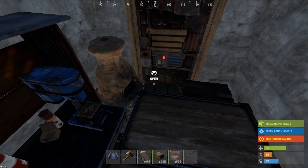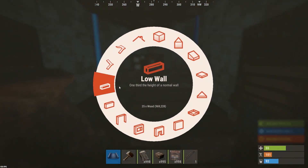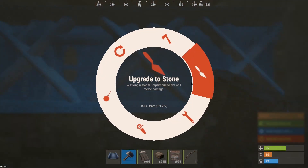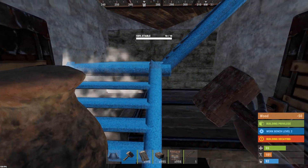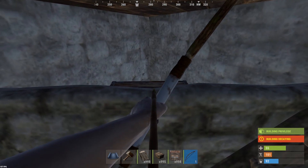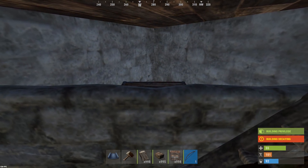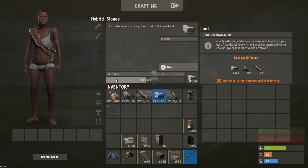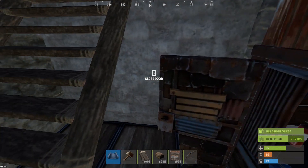Now everything is placed, we're ready to seal off the TC room and make it unlootable. Put a code lock or key lock on depending on if you're in a group or solo. Then put the low wall down and upgrade it to stone — it can only be stone, because if you upgrade to sheet or higher the TC will not be lootable. Sheet the roof as well, otherwise you won't be able to loot the TC. You can store upkeep resources, gear, sulfur, and gunpowder in there for raids.